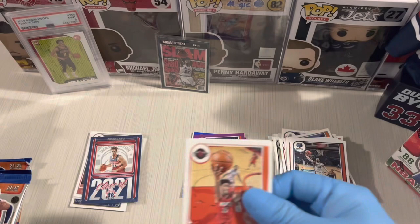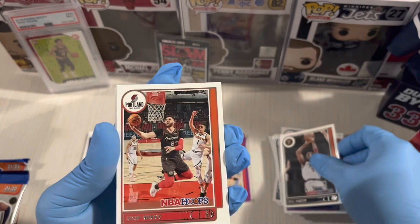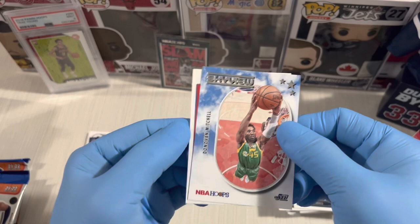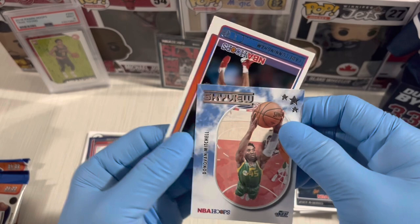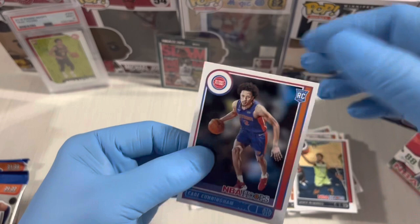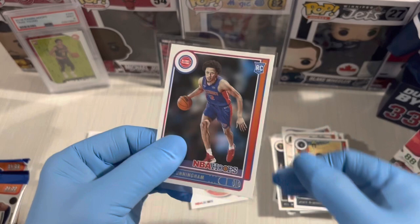So far not a huge hit. Next pack — Christian Wood, Olynyk, Will Barton, Mirotic, Micah, McTaniel Skyview, Donovan Mitchell — nice one! And then Cade Cunningham. Nice hit — Cade Cunningham first overall pick in this class. Nice hit for the first blaster!